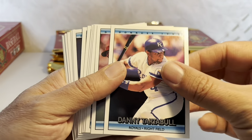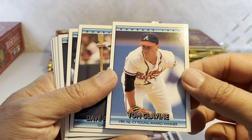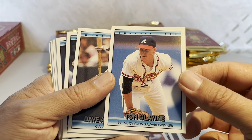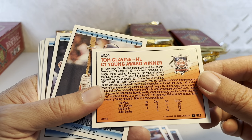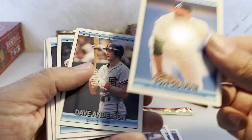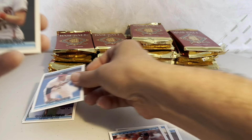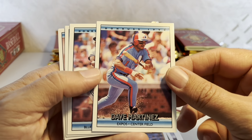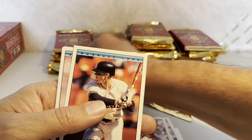Pack number four — Danny Tartabull, Bruce Ruffin, Paul Sorrento. There's one of those bonus cards: the Cy Young Award winner, Tom Glavine. BC4 — I think there are six or eight cards in this set, maybe just the MVP, Cy Youngs, and Rookies of the Year. So that's a keeper. Then Steve Sax, Dave Martinez, and a Joe Carter Highlights card — I'll keep that because he's a Blue Jay.